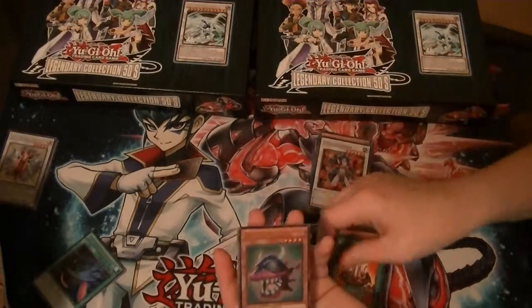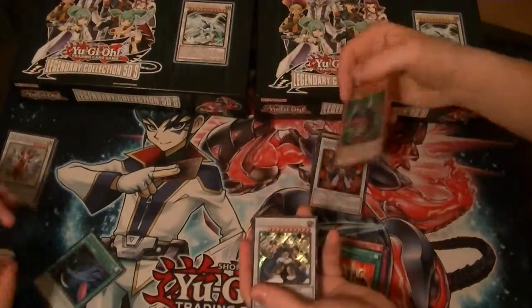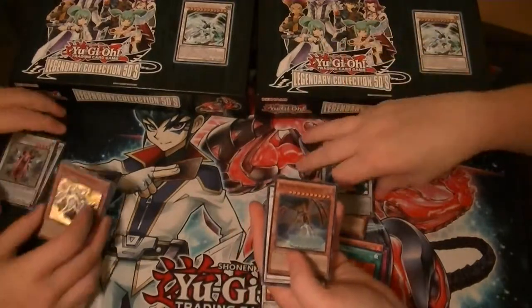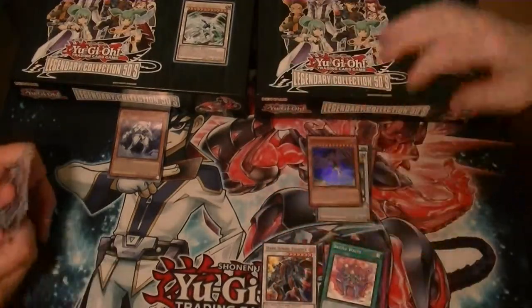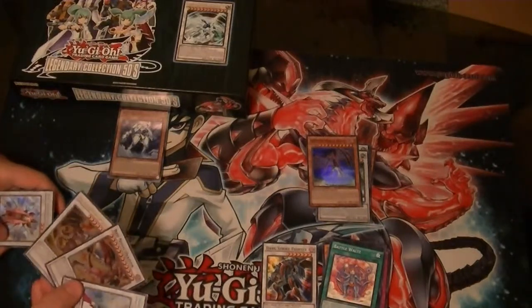Rare Red Dragon Base. Ultra Trap Eater. Secret Rare Thor. Super Earthbound Immortal Aslla Piscu. Those are the main reasons I like this one - those right there.